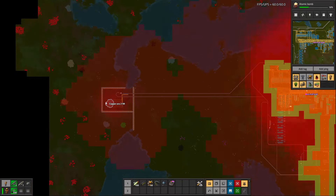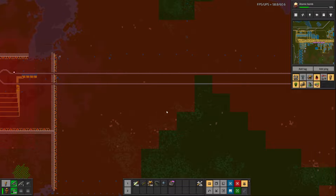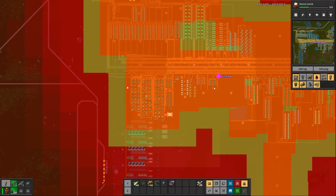Between episodes I had to do a bit of expanding to sort out copper. I did this in the laziest way possible by just chucking a box over the resource patch and sending trains out to grab it.